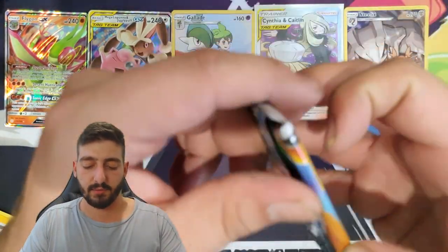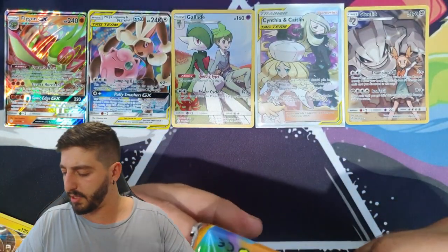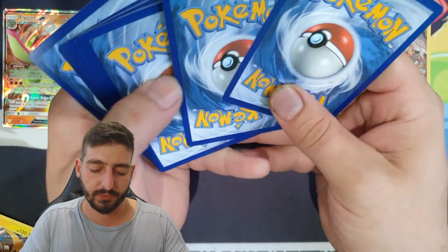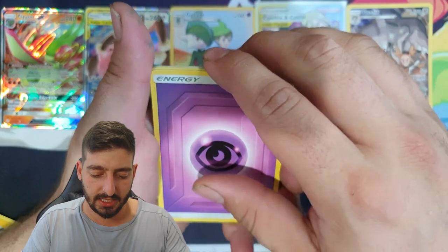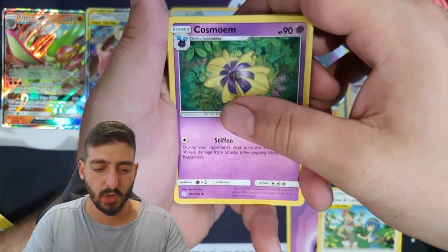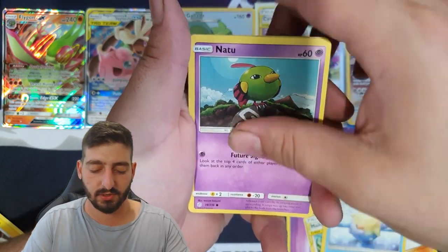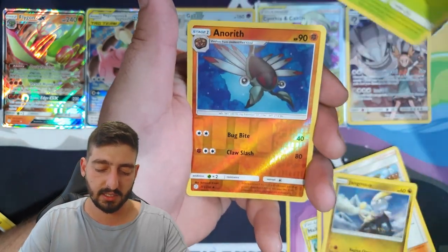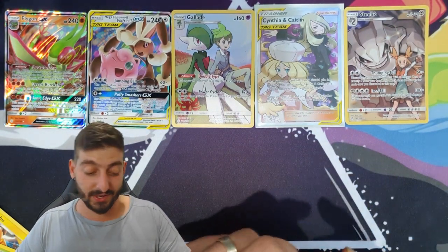Let's see how we go with the babies pack — not checking the back. Last pack magic! Psychic Energy, Mallow and Lana full art! Cosmog, Claydol, Spheal, Natu, Palpitoad, Jangmo-o, Diancie reverse holo, followed by another regular rare Salazzle.